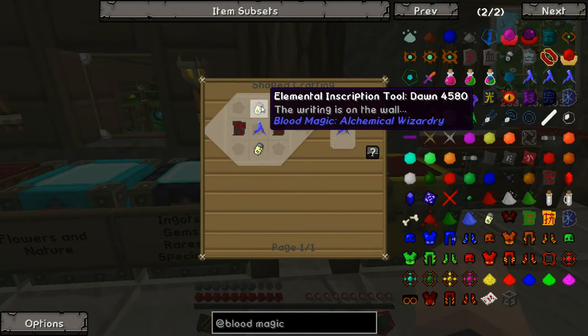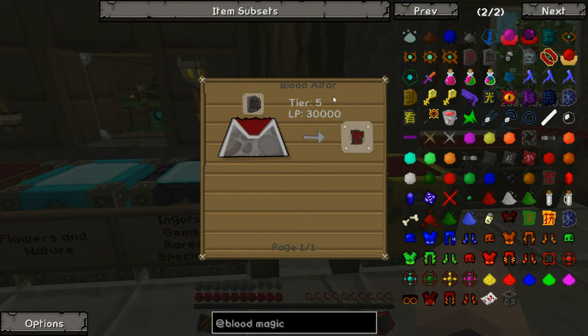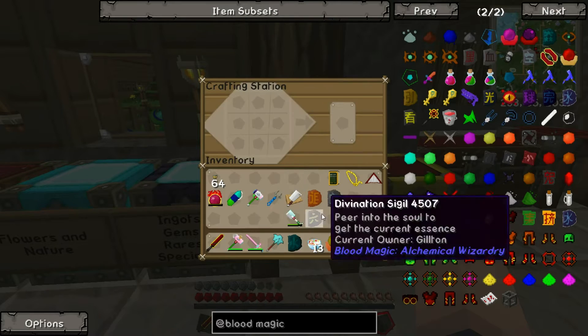The next tier allows you to place dawn runes, and obviously you need ethereal slates which is a tier five altar, which we currently don't have - but I will definitely, definitely get.